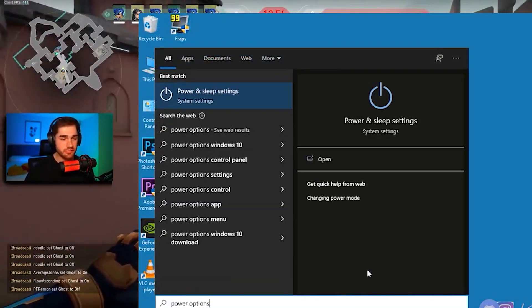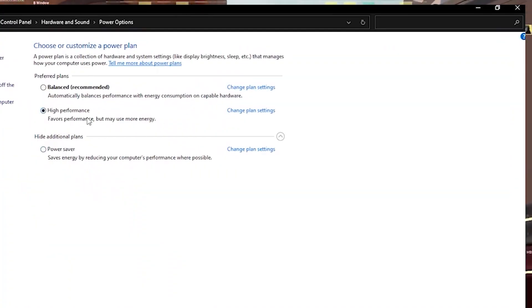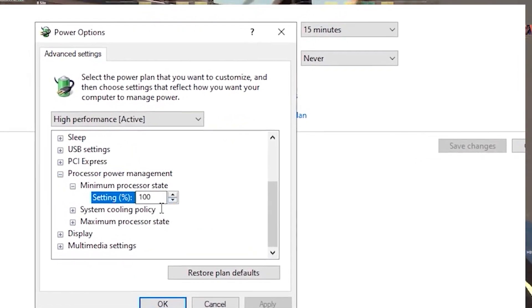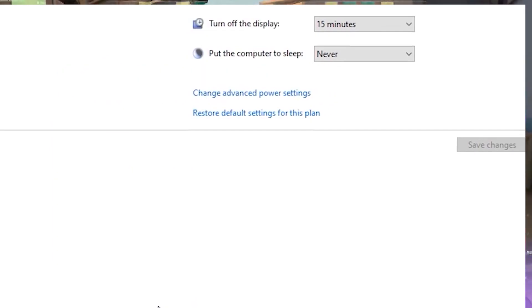Fifth, search for Power Options and click on Power and Sleep Settings, then click on Additional Power Options. Select High Performance, then click Change Plan Settings and Additional Power Settings. Click on Processor Power Management and make sure both the minimum and maximum processor state are set to 100%. Click Apply and hit OK.